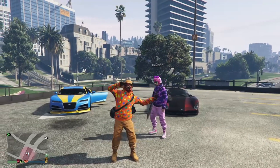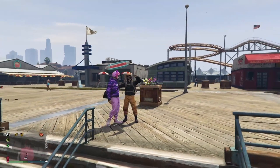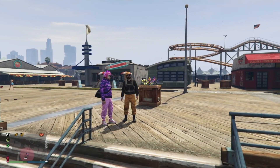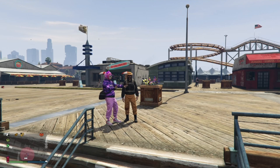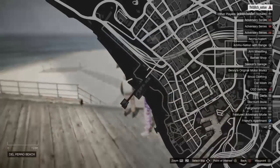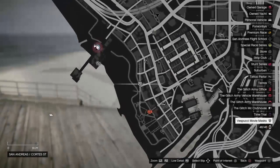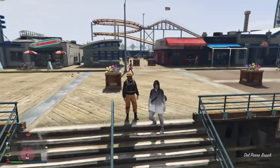First of all you guys are gonna need the Drop Zone outfit. There's a link in the description to how to get the Drop Zone outfit — I already made a video on that on my channel. You want the Drop Zone outfit for the next step, and that will be linked in the description. Once you have done that, head over to the mask store, which is located right here on the map.